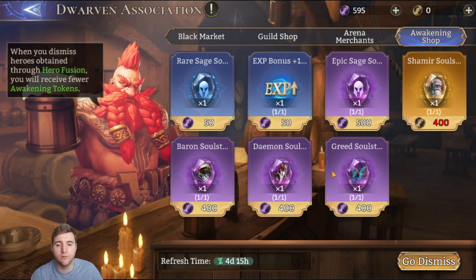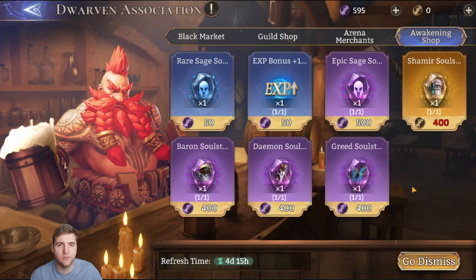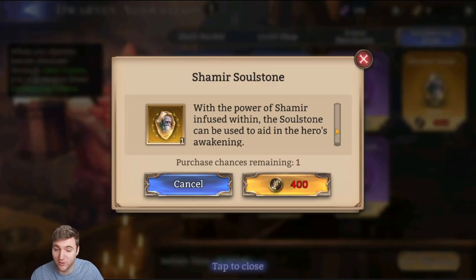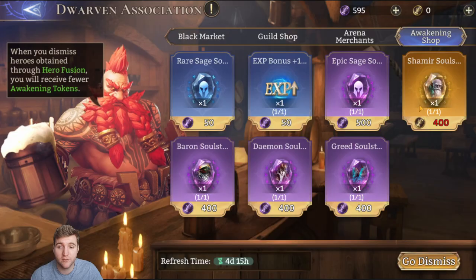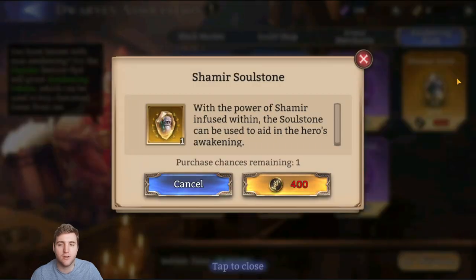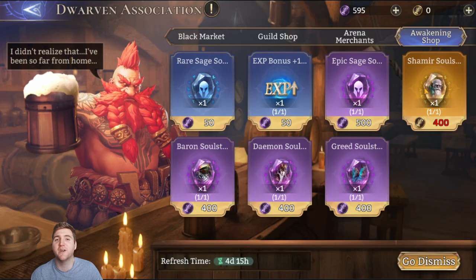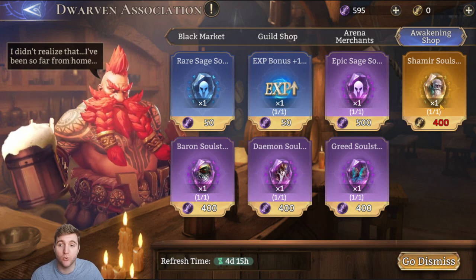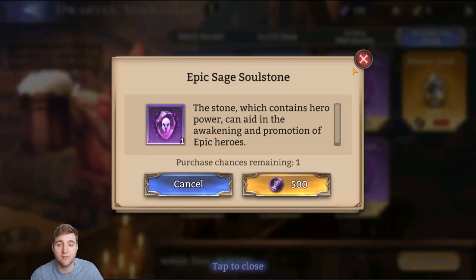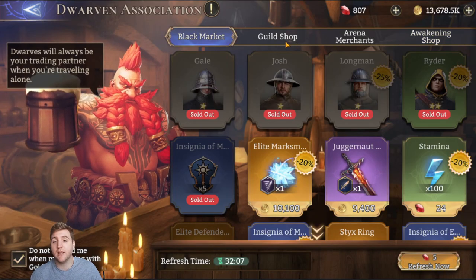There are always three particular epic heroes with a cheaper soul stone — 100 less, so 400 instead of 500 for those specific ones; there's only one of each and the cycle is slow. Lastly there is a legendary soul stone — there's only one and it tends to be weaker heroes from my experience. I've seen claims that legendary lords can appear here, but every time I've checked it's been lower-tier heroes like Shamir, Regulus, or Nyx. Also, to get the legendary awakening token currency you need to scrap legendaries — about 100 per legendary scrapped — so I wouldn't really recommend scrapping any. The epic sage soul stones are fantastic to buy and that's mainly what I recommend from the awakening shop.